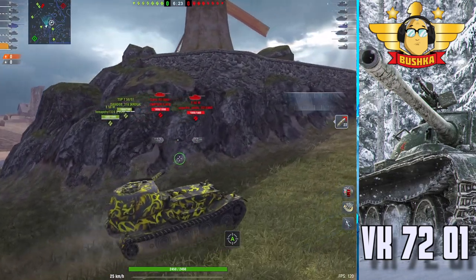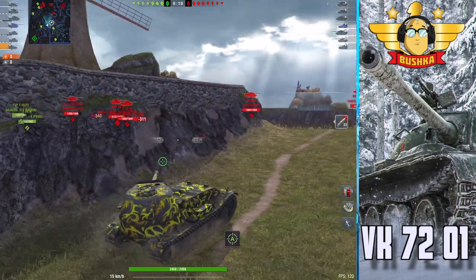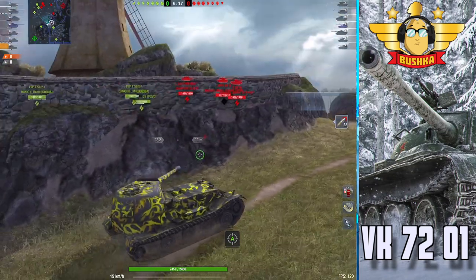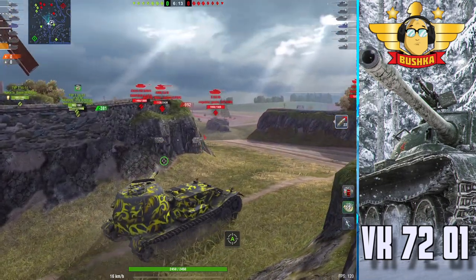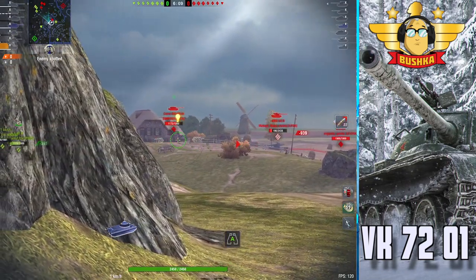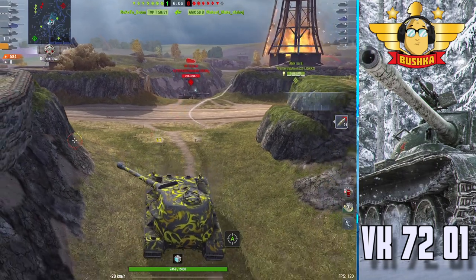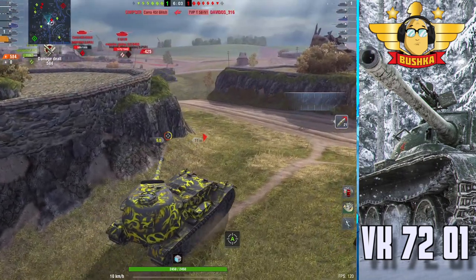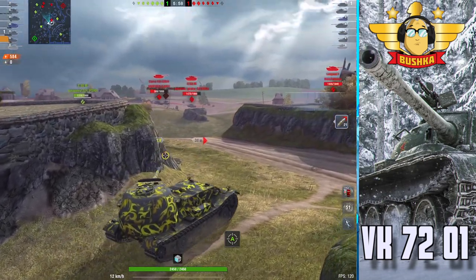The simple thing with this tank — and it's funny I did a video on it before 10.3 — is that the upper glacis and lower glacis are so strong in terms of armor thickness and so well angled that you can do this weird thing where you poke the nose out, actually invite people to shoot the nose, get a bounce, and then push forward and deliver your payload.